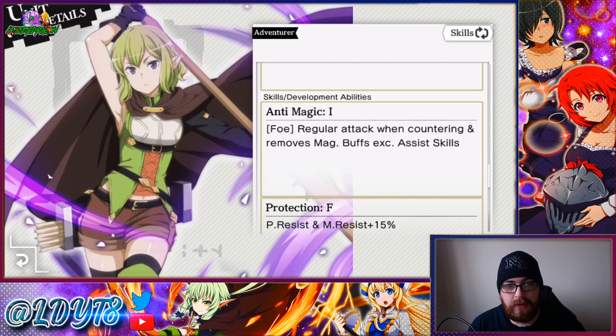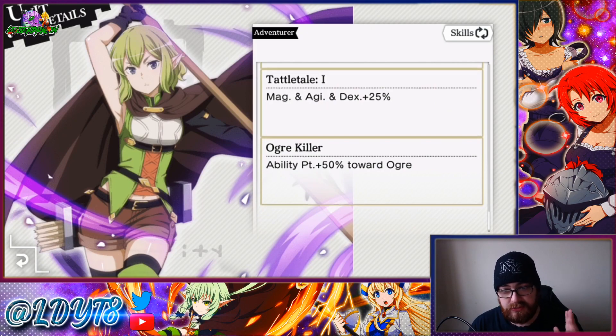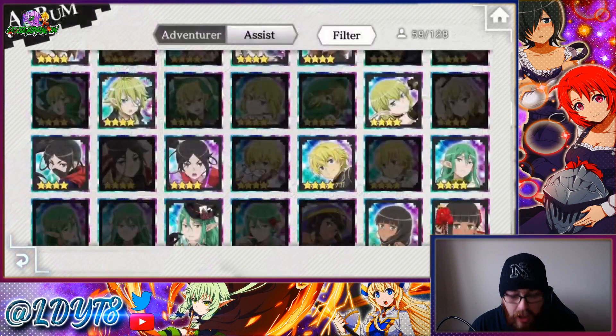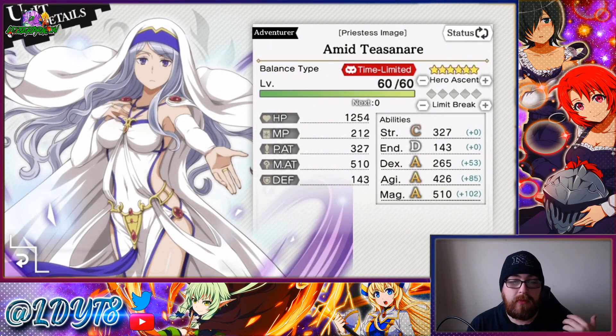Her ultimate combo: magic blast, anti-magic for regular attacks when countering, removes magic buffs. That's probably going to be really good for record buster and probably for the true familiar event coming up — magic resist and physical resist plus 50%. She's designed for the familiar event that's coming. I do like her. Ryu units are always popular and always at least good.